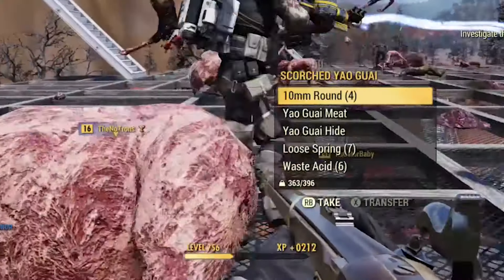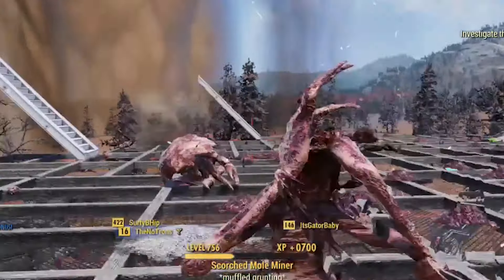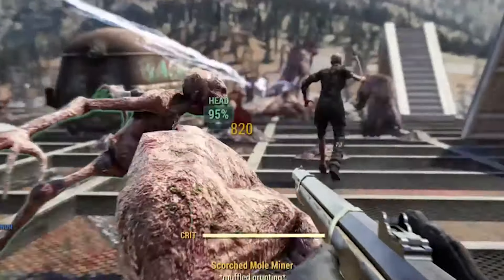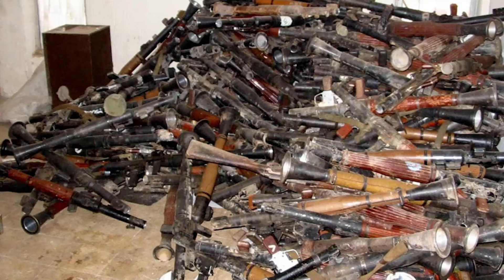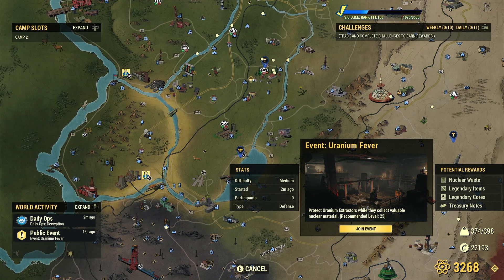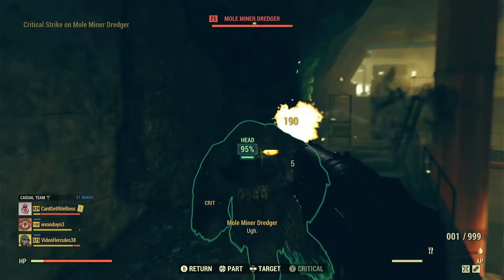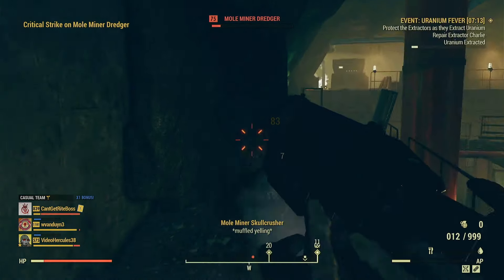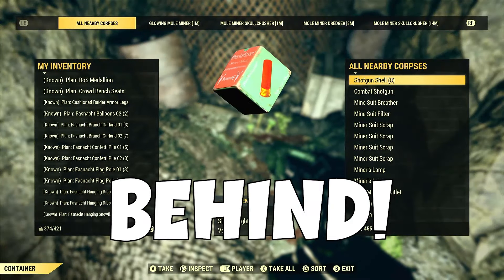The water purifier method is great for low levels but isn't anywhere near as effective as what follows. This next method will easily become one of your daily grinds: if you see the Uranium Fever event pop up on your map, go to it immediately — especially if you're struggling to bring in caps. This is one of the most lucrative events for cleaning out that robot vendor down the hill at White Spring Station.